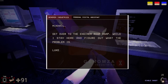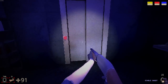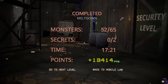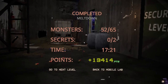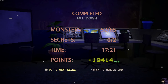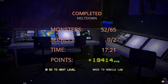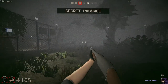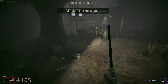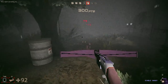'Get over to the engineering room ASAP while I stay here and figure out what the problem is.' Problem is you got dinosaurs. We did it! We didn't kill all the monsters and found zero secrets. It took us 17 minutes to do that? Holy shit — true, it took me 15 minutes to find the lever I needed. Nice. Shotgun ammo? What the fuck?